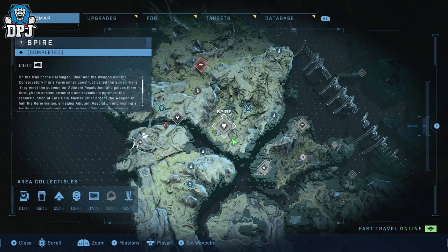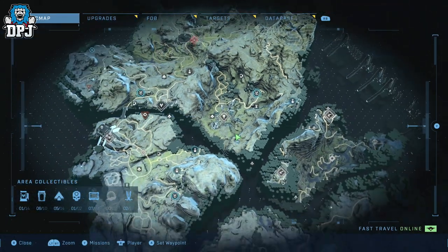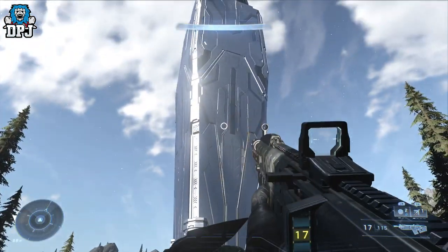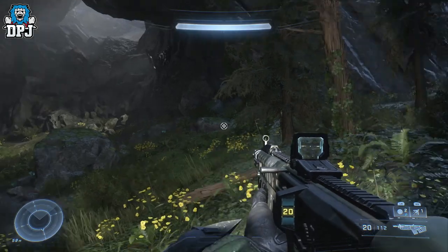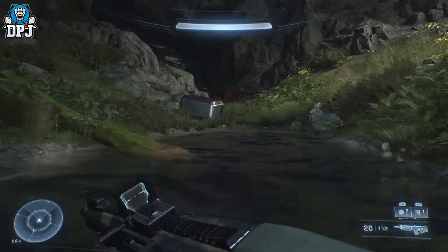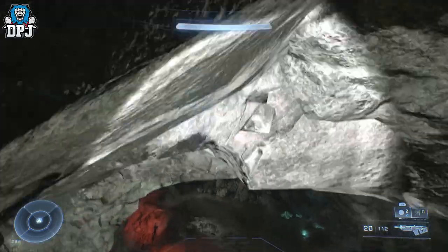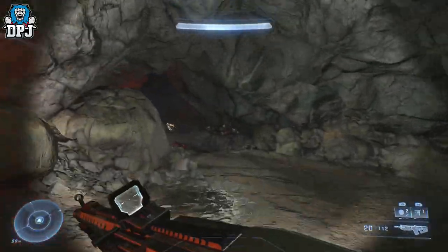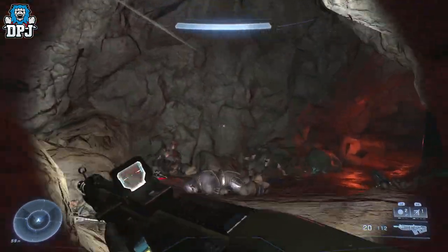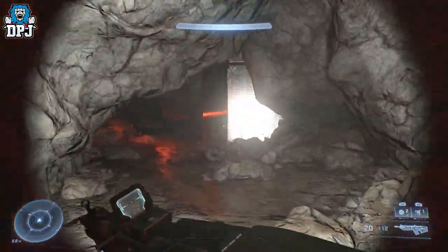Next up we have a giant sandwich Easter egg, and this one is absolutely ridiculous. I'm not sure who the original finder was — if you guys know, please let me know and I'll credit them in the video description. From the point on the map shown here, come through this cave-like system — you may want to switch your light on to help you see. This cave will be occupied by a ton of enemies, so you may want to take them out before visiting the giant sandwich being worshipped.